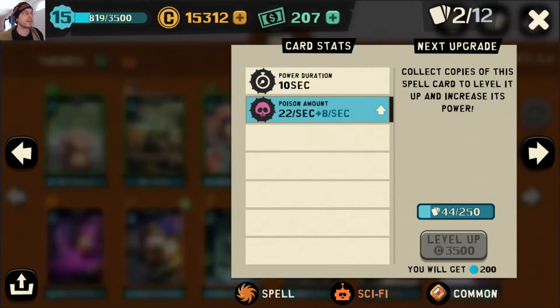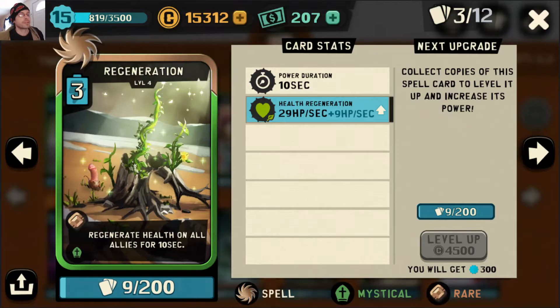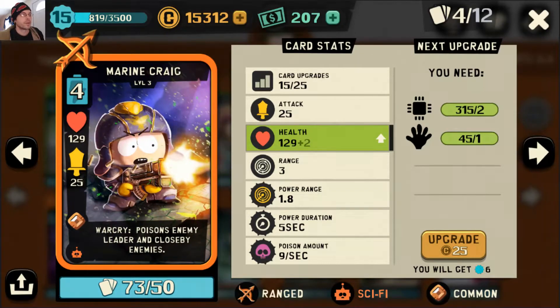Next card is Poison, obviously because it's one of the main themes of our deck. We're also using Regeneration. I like it better than Hallelujah just because Regeneration is good even when your guys are near full health — if they're in combat it negates damage they're currently taking. It can be undone with Purify though, so it's got that handicap.